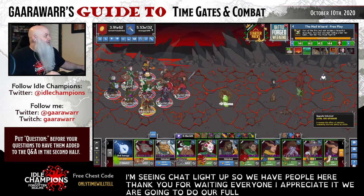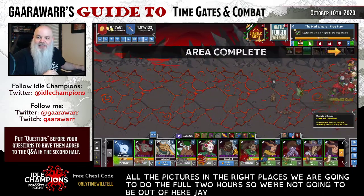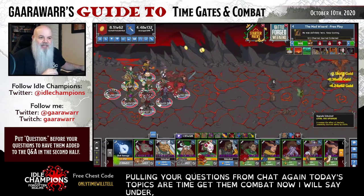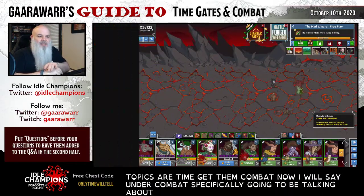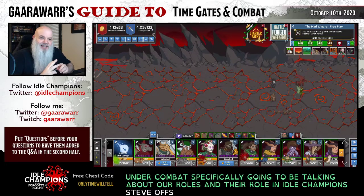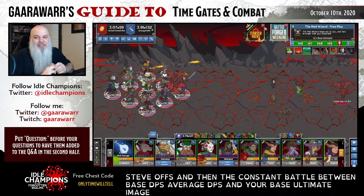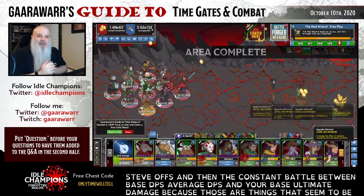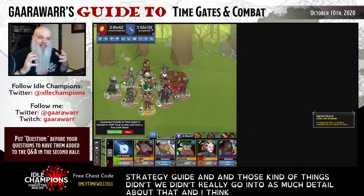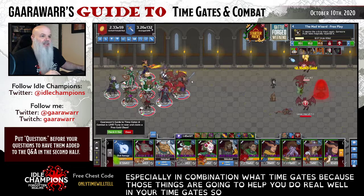We are going to do our full two hours. Jay is on the C&E Games account pulling your questions from chat. Today's topics are Time Gates and Combat. Under Combat, we're specifically going to be talking about roles and their role in Idle Champions, buffs versus debuffs, and then the constant battle between base DPS, average DPS, and your base ultimate damage - because those things are going to help you do real well in your Time Gates.